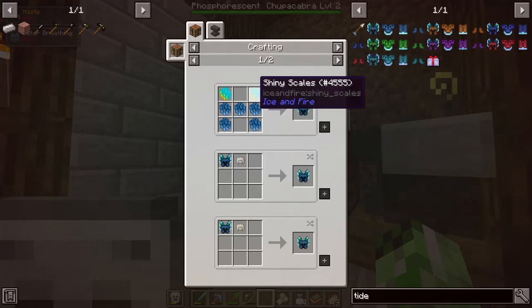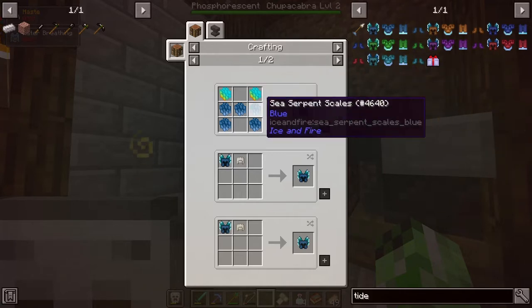The other piece of the recipe are these shiny scales here, which are a lot easier to obtain. They're obtained through sirens, which are found on the side of the ocean — they're kind of sitting on rocks. They will kind of lure you in and take control of your character. But basically, the strategy I'm gonna use for those guys is to just get lured in and then hit them with my sword. They're pretty easy, I'm not really worried about that. I'm mainly just worried about these scales. Let's go try to find some Sea Serpents and hope this goes well.